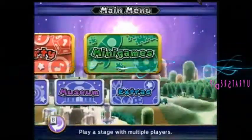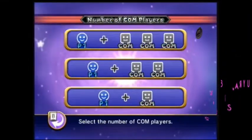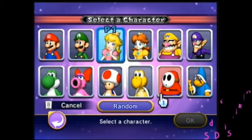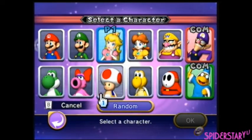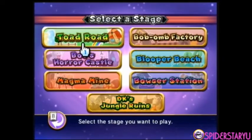Hey everyone, it's SpiderStaryu! Welcome back to my Mario Party 9 playthrough. In this episode I'm gonna be playing Boo's Horror Castle. I'm playing as Princess Peach, and my partners are going to be Waluigi, Magic Koopa, and Birdo. Okay, let's get right into this.